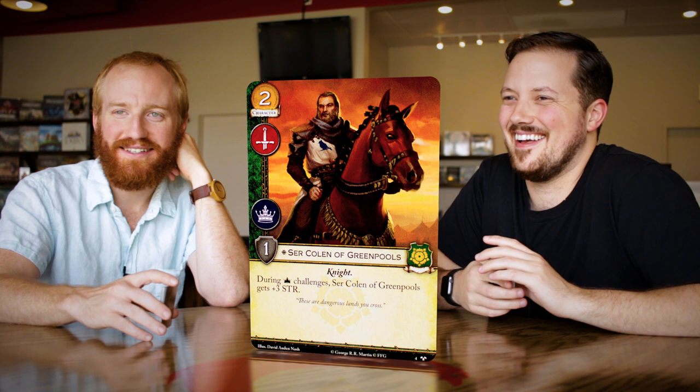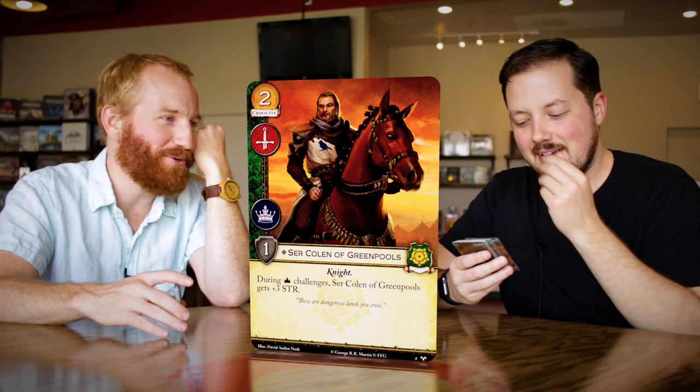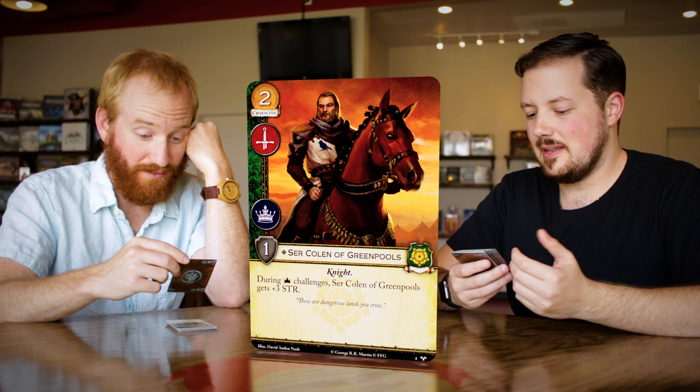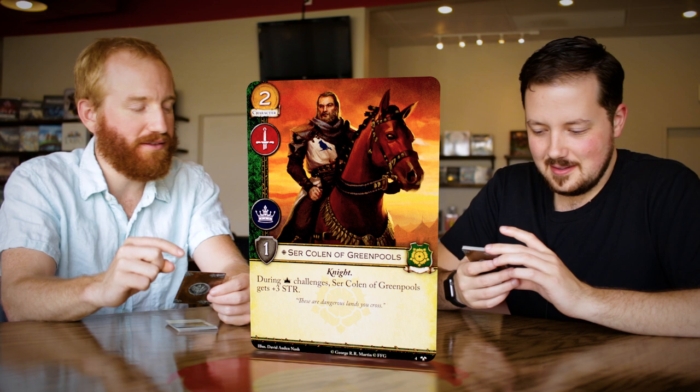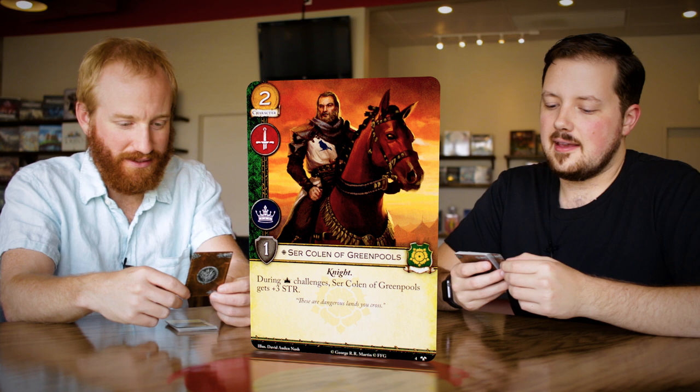Next up, one of the greatest names in thrones — Ser Colin of Greenpools. He is a Tyrell character, loyal, two cost, military and power icons, one strength. That's actually pretty good for two. He's a knight. During power challenges, Ser Colin of Greenpools gets plus three strength. He's a great little loyal character — he can do military and he's a pretty strong power challenge character.